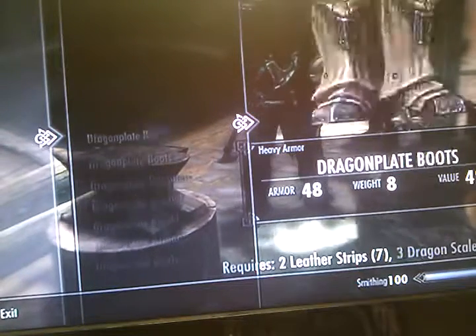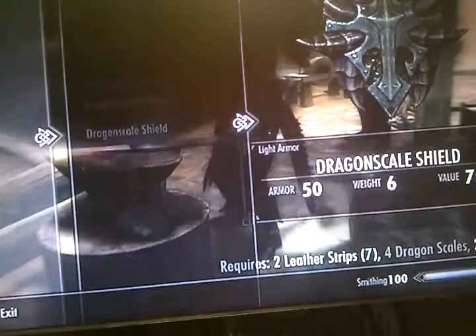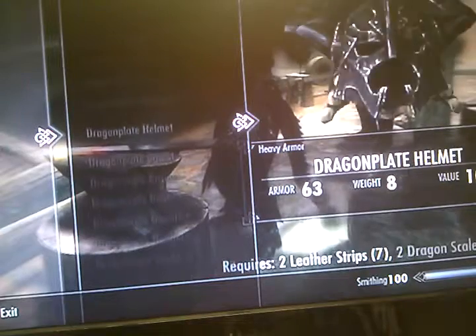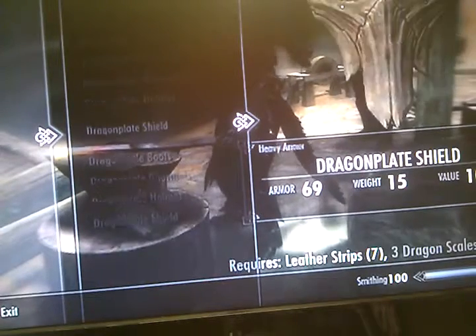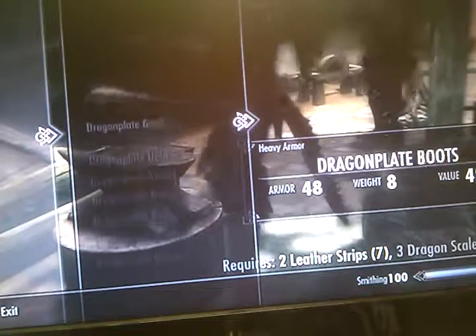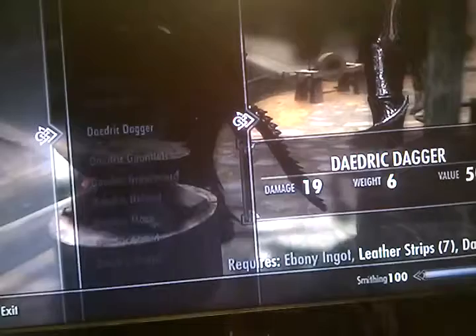At level 100 you get the stupid dragon plate and armor that you're really never going to use if you have Daedric armor. Dragon plate and scale armor both kind of suck really bad. So that's what we're going for — Daedric armor.